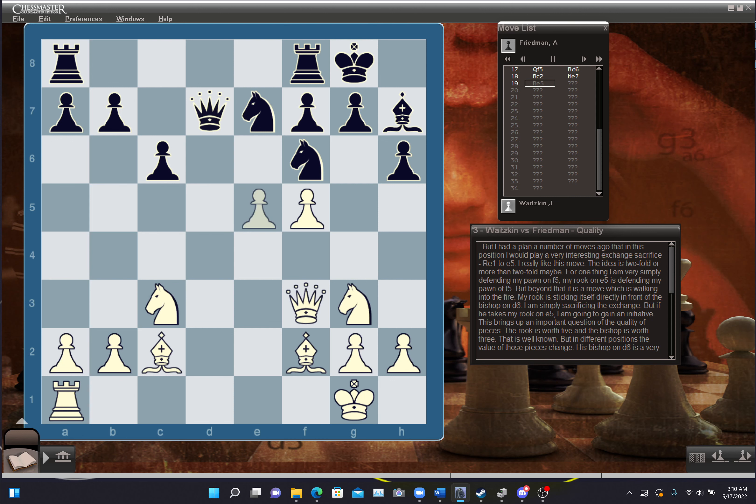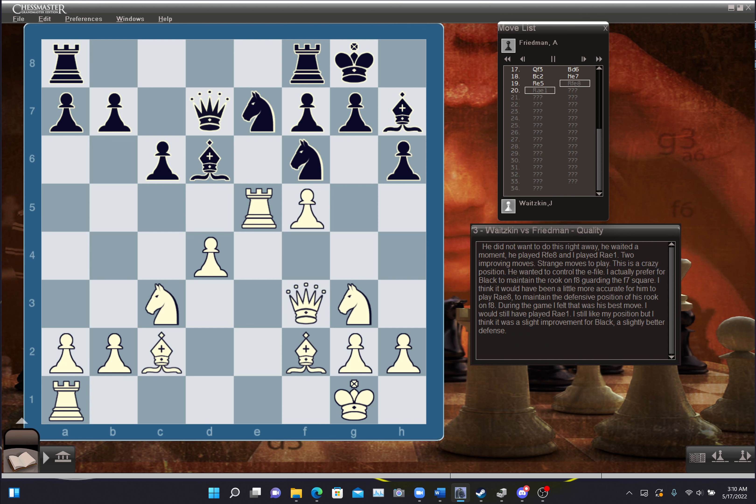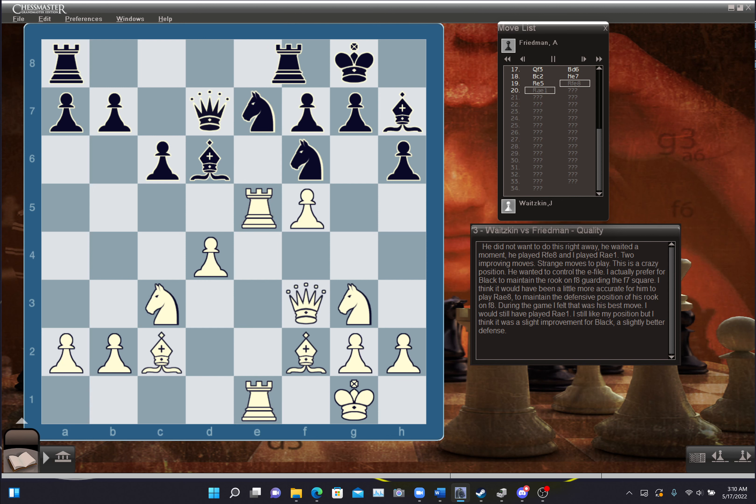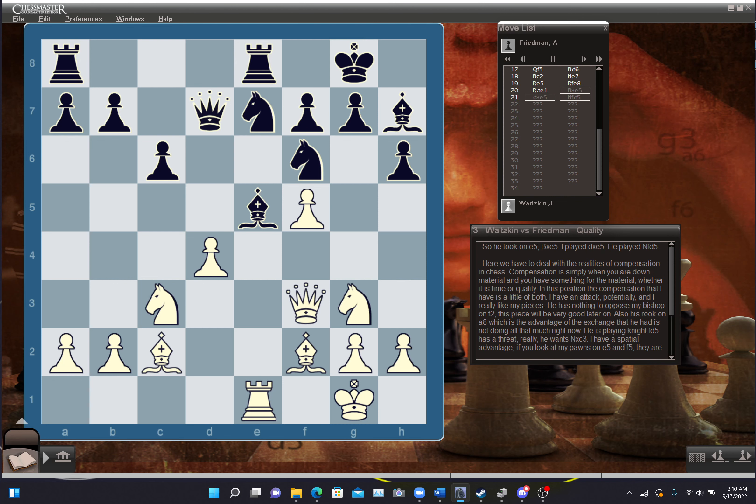After bishop takes e5, d takes e5, I've given up material but improved my quality because my pawn has come into the attack, and I've gained time because I'm attacking the knight and now have a very strong initiative. He didn't want to do this right away. He played rook f to e8, and I played rook a to e1 — two improving moves. He wanted to control the e file. I actually prefer for black to maintain the rook on f8 guarding the f7 square. I think rook a to e8 would have been slightly better defense. So he took on e5, bishop takes e5. I played d takes e5, and he played knight f to d5.